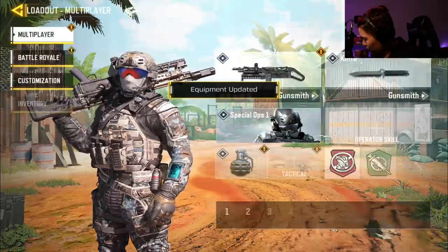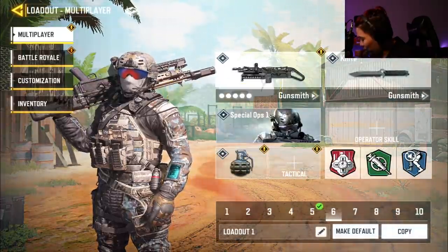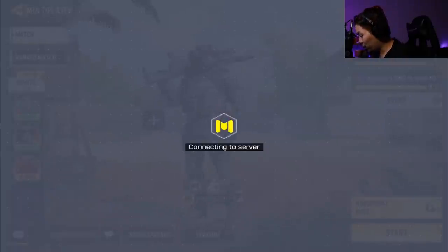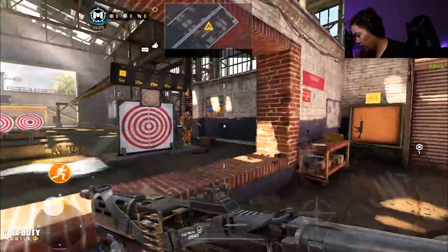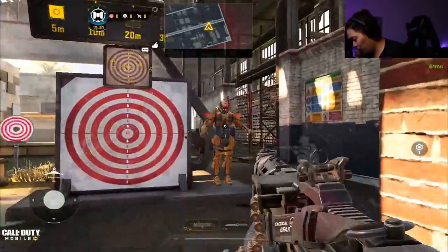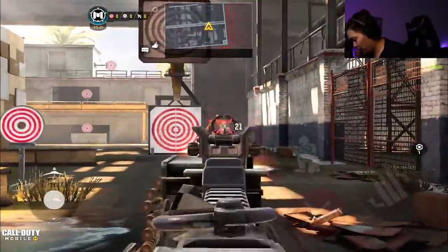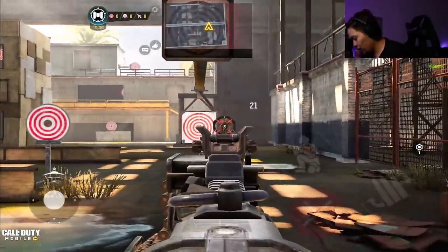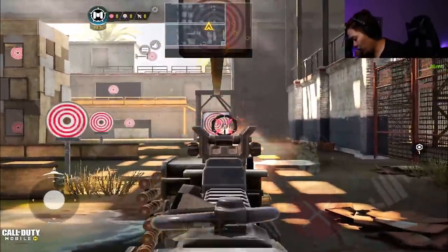We'll do this build first, and then the potential build is to put quick fix on this. If you want, you can potentially try faster cover so you just keep regenerating — you do lose out on the super speed but who knows. The base build: hip fire is pretty insane. Damage is going to be 25 close range, 21 damage at 10 meters, and 21 at 30 meters.